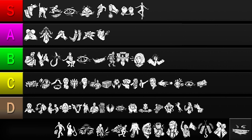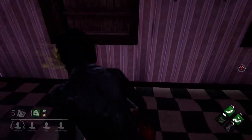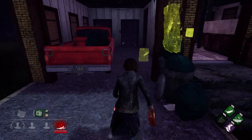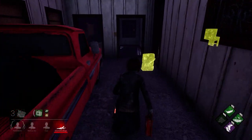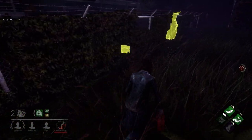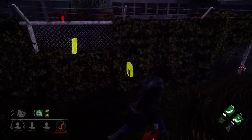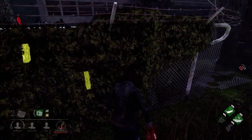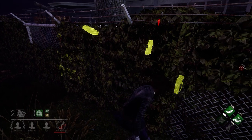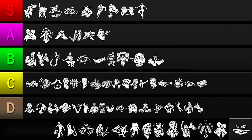Next up is Windows of Opportunity. This perk reveals the auras of pallets and windows within 20 meters. Normally you'd have to explore the map and memorize where these objects are, but this perk does the work for you, saving you time and making it easy to plan your looping route in advance. It will also prevent you from running to an area where all the pallets have been used. However, the more experienced you are, the less useful this perk becomes, since you'll have memorized what most maps look like. So while it provides useful information, the benefit can be gained simply by memorizing the map layout. I'll be putting it in the C tier.